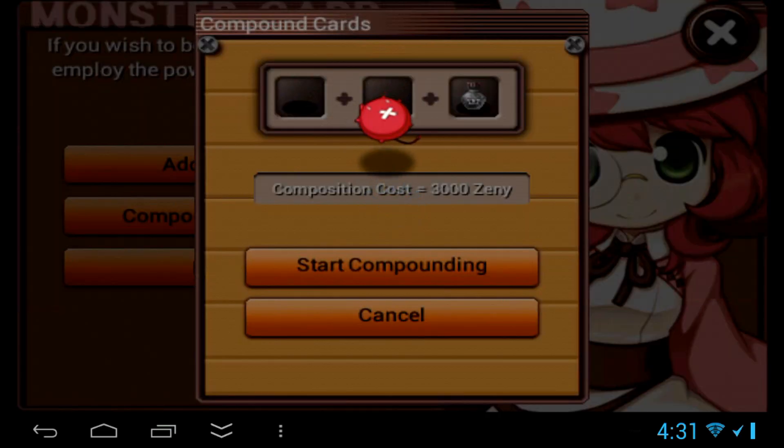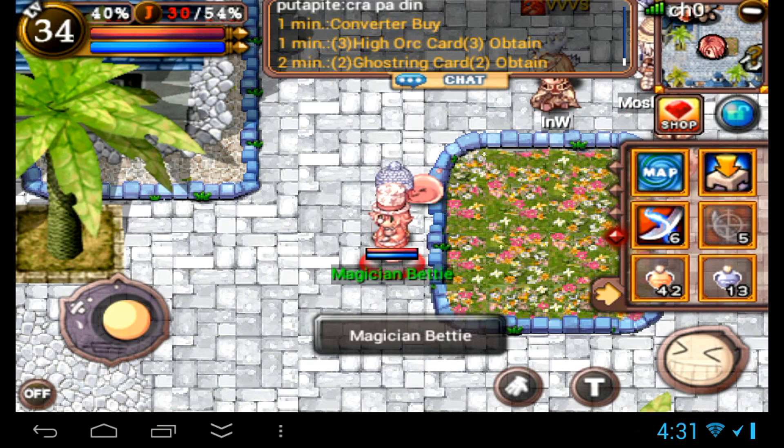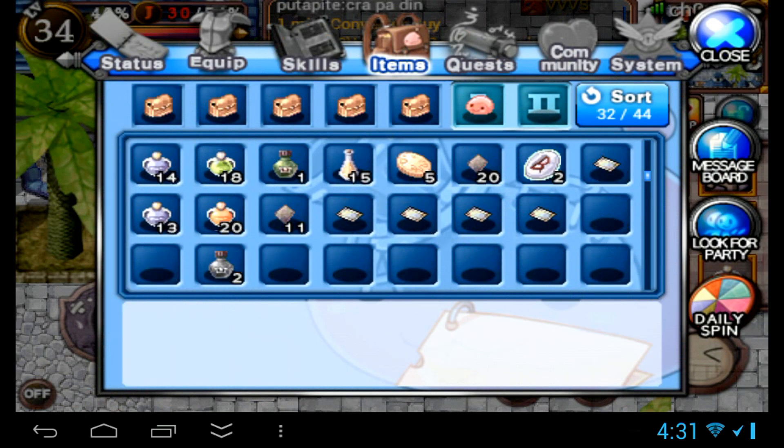Here we are with another attempt at combining two rank 2's, and this time it failed. But look — we got a Ghost Ring card too. So even though it failed, we combined two crappy cards and we got a really good card. Even though it's the same rank, it's still better.